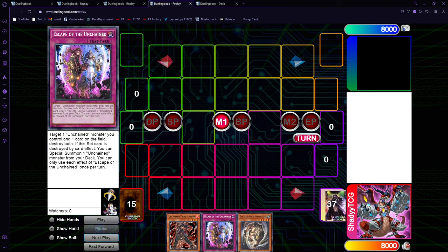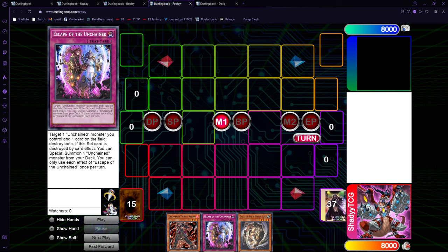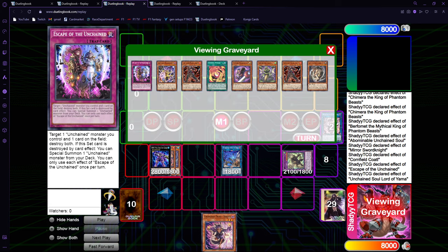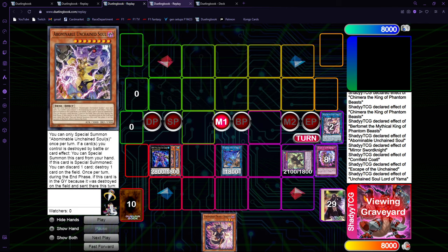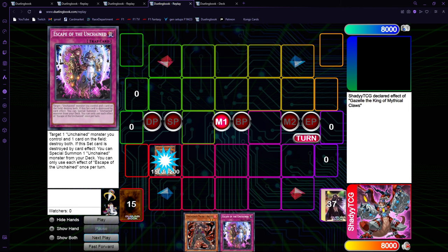Now going into the version with the Trap. If you open the Trap, it's a little bit better, because the problem with the previous version — since you have to use Charvara to get a Trap — you don't get a second Trap in rotation with this combo. That's the difference of hard-opening Escape: you can literally summon Charvara from the deck and make it so that you have the second Trap in rotation.